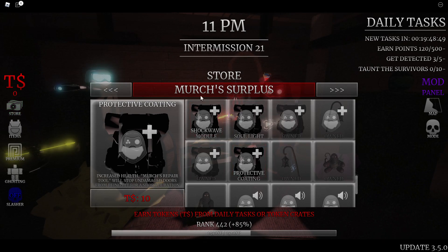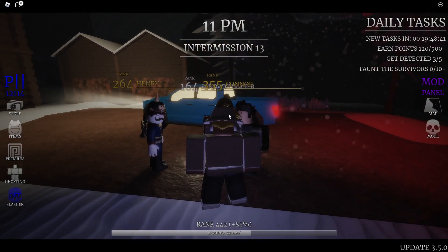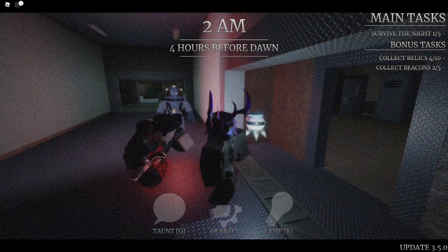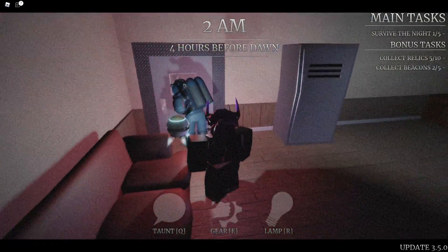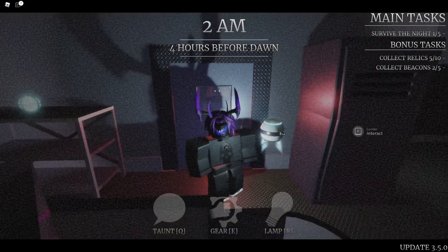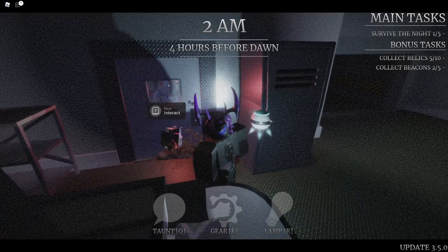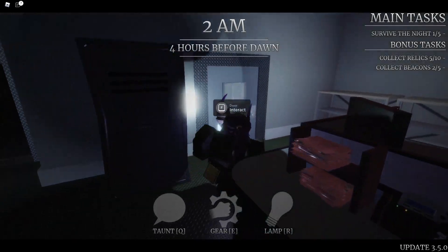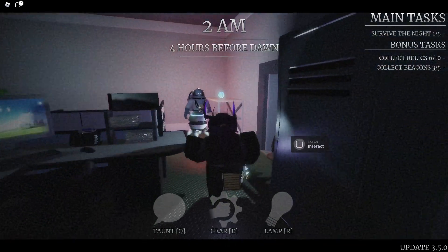Basically, it allows the slasher to not be able to hit the door for a certain duration of time — very cool. Protective Coating works really well with people using merch's keys, which can fully repair a door. So you can fully repair a door, put Protective Coating on. Let's find a door and demo this. This door should be full hit. Now if you hit it once — okay, don't break the door — this door is now hit once. Now use your gear on it. Try hitting it. He can't hit it. You can tell when it has a Protective Coating on because it has a little energy field around the door, and when that energy field is on the door, the slasher can't hit it.